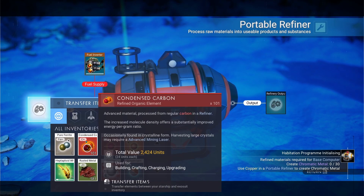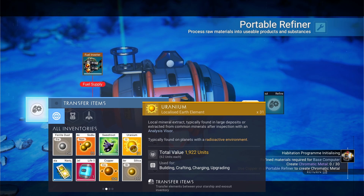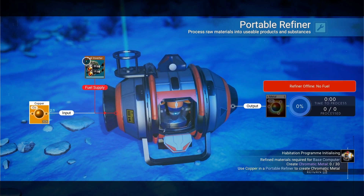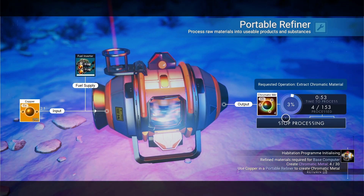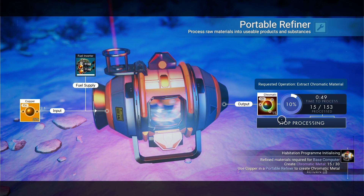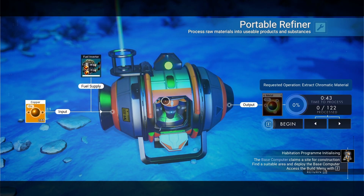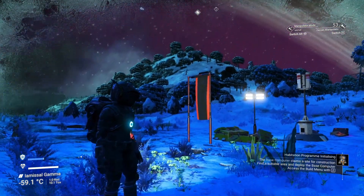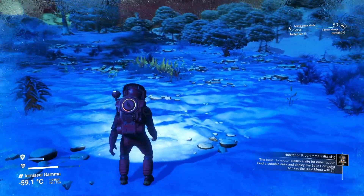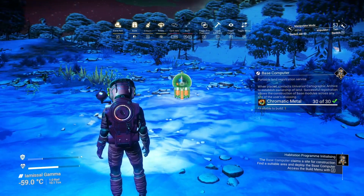Where are you, copper? There you are. Let's bung that in there with a fuel supply — 55 seconds to do the whole lot. Let's just make sure we've got that 30 chromatic metal and stop processing at that. There we go — take that out, put it in my exosuit. Find a suitable area and build a base. It's nice and flat here — not an ideal planet but we can just build a frozen base here. Press Z — let's build a base computer. Plonk it down with the chromatic metal.